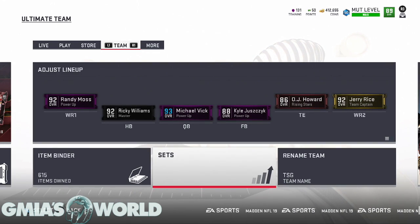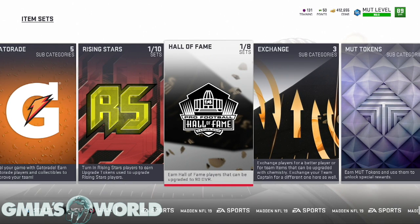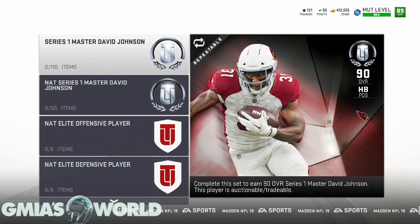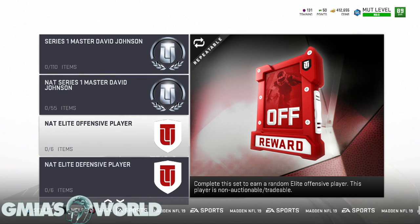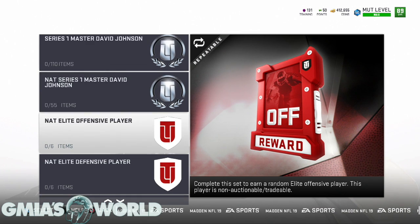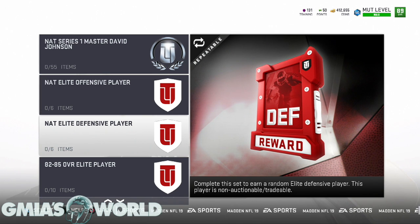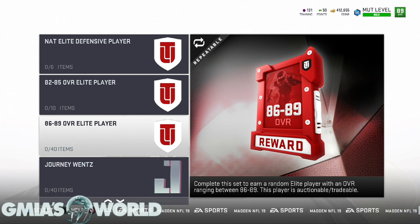Series One is probably going on for the month of September, ending sometime before October when Series Two begins. When you look at the other options — should you use tokens on a NAT David Johnson? No. Some of you are getting NAT defensive players and pulling things like Jalen Ramsey — I don't want to do that, because I know I'm not going to pull anything like that. The 82-85 pack doesn't really excite me either. And frankly, the HAT pack has been very glitchy.